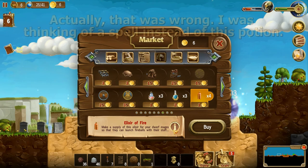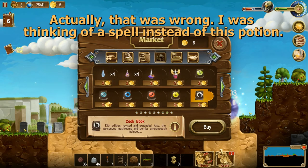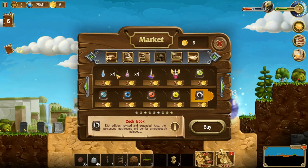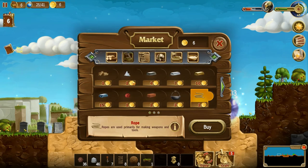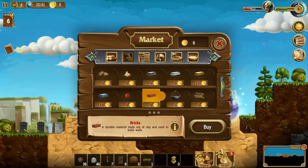I think there are 5 or 6 potions in the game, and a couple of these look new to me. That's Grunt's Market — most anything that you could want is here. Eventually we're going to find steel, silver, gold, mithril, and make bricks. Yeah, lots of stuff.